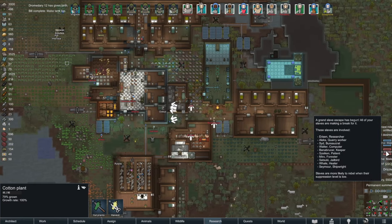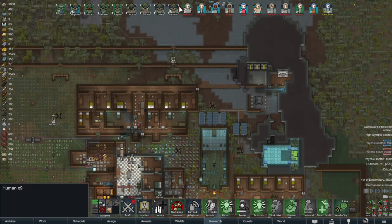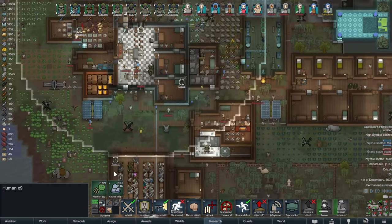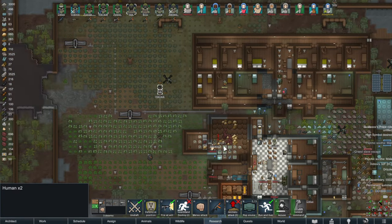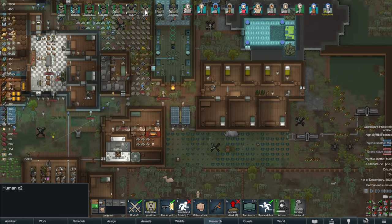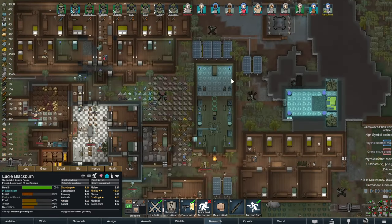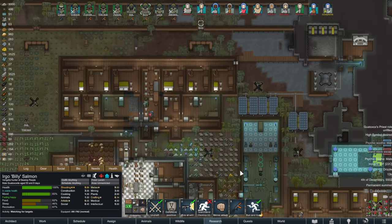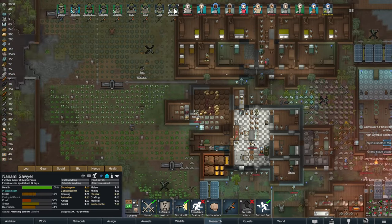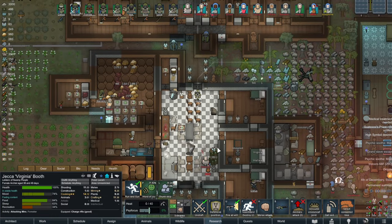Oh, it's a raid! Grand Slave Escape — all your slaves are making a run for it. The heck they are. Purple, go here. Ace and Wallace, get over here. Virginia, take them down — use that charge rifle. No one escapes!